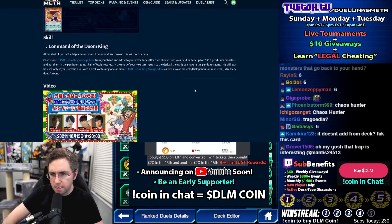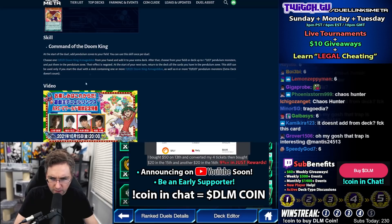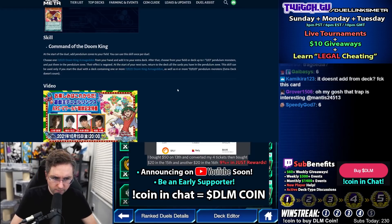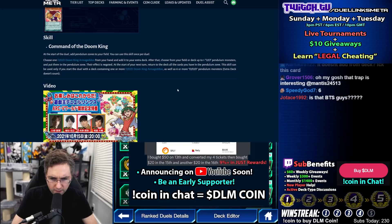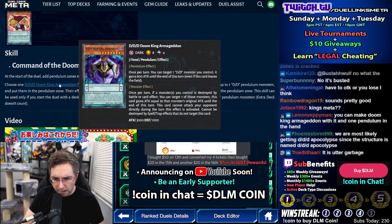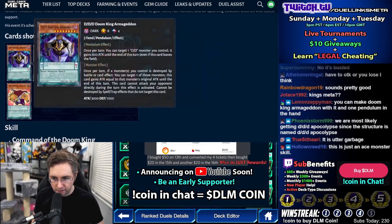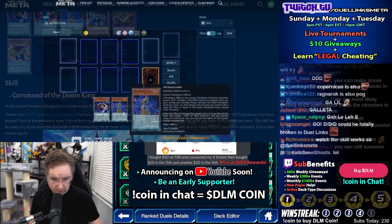Let's look at the skills. Skill: Command of the Doom King. At the start of the duel, add a Pendulum Zone to your field. You could use this skill once per duel. Choose one Triple D Doom King Armageddon from your hand and add it to your extra deck. After that, choose from your field or deck up to one Pendulum Monster and put them in your Pendulum Zone — their effect is negated. At the start of your next turn, return to the deck all the cards you have in the Pendulum Zone. The Armageddon is a level eight, so you would put the Armageddon into the extra deck and try to set up with a one or a ten scale, then summon the Armageddon onto the field.